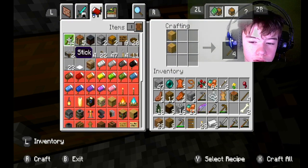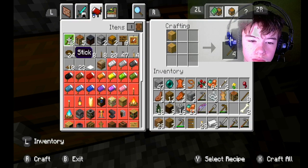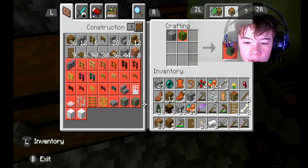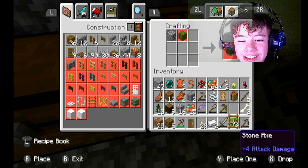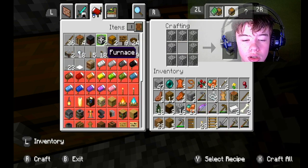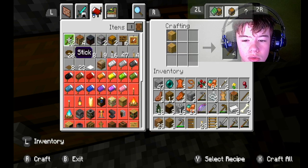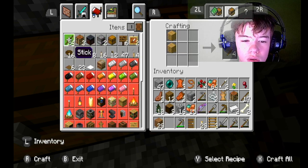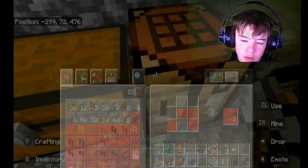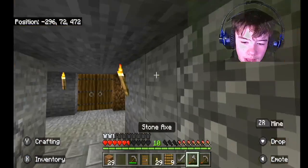Basically what we're gonna do is... make three ladders? That's it? Okay, that's all that makes. That's annoying. Yeah, that's basically what I'm gonna do. Anyways, we got ladders now.